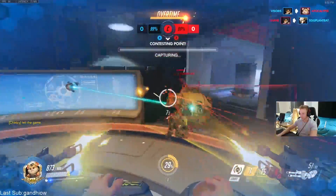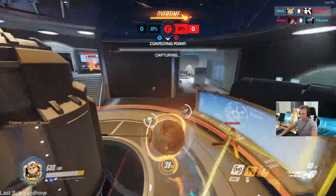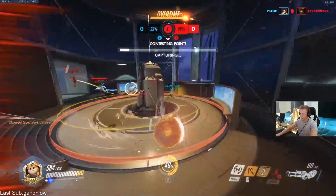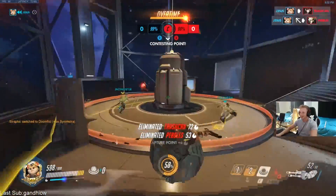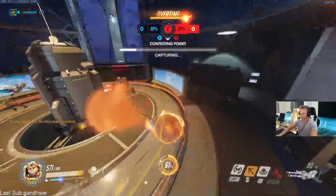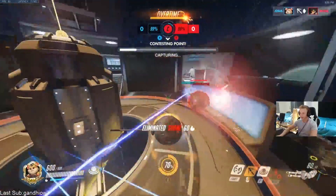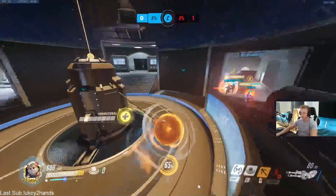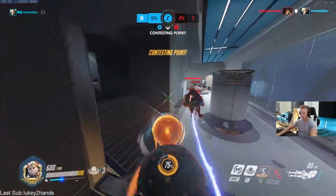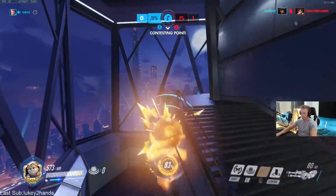Now let's get into some examples and specifics of how to utilize these techniques. On a map like Control Center, where there is a post in the center that allows you to just spin freely, chaining your max speed forever can be a great way to stage for an engagement. Staging is a term that applies to setting up for the team fight, most typically with dive characters. Winston, for example, wants to get to a good place to dive from that is safe and can help him reach where he ultimately wants to go.